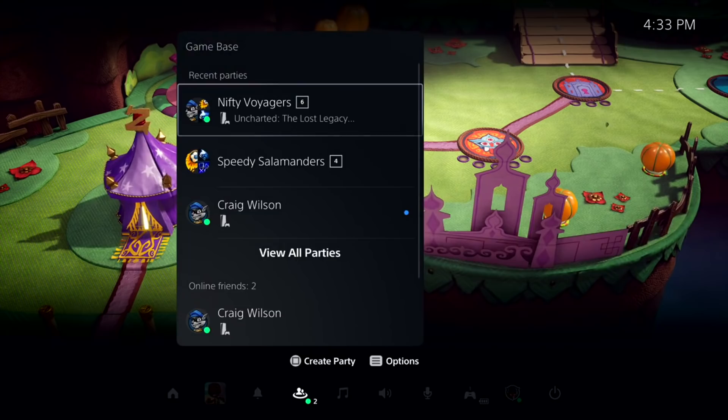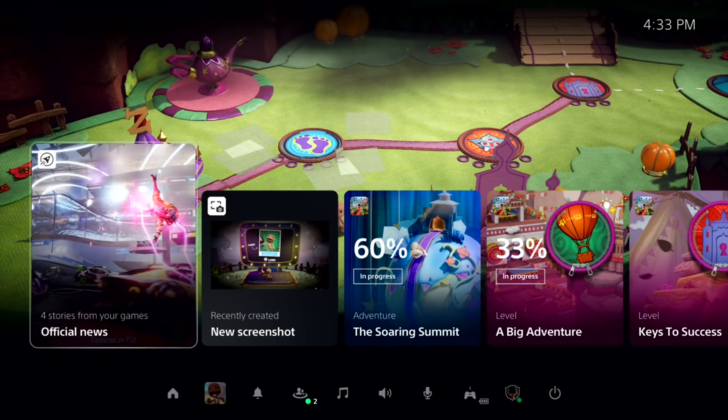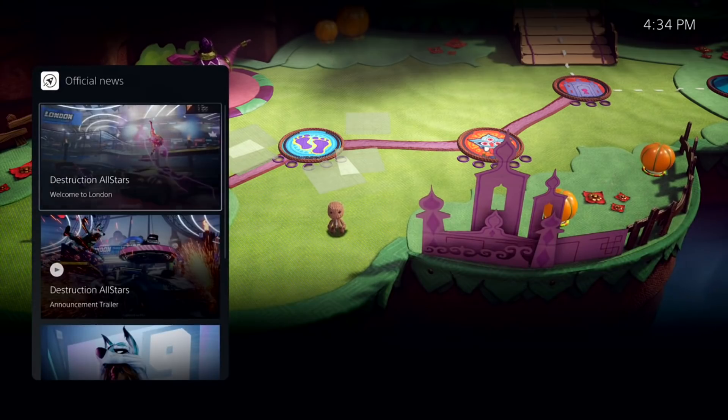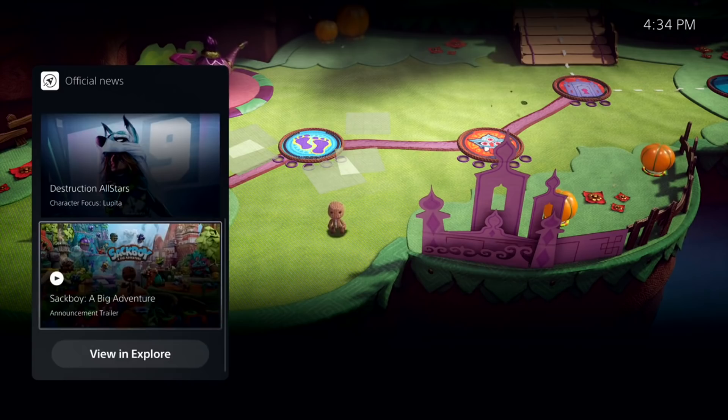The new main feature of the PlayStation 5 user interface are these things called cards, and there's a whole variety of different cards. I think they're actually very interesting because it sort of opens up the possibilities of what you could do with the system. You could get information on what your friends are doing, get information on games from official developer stories, and much more.